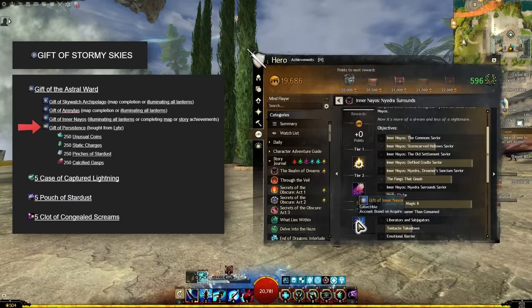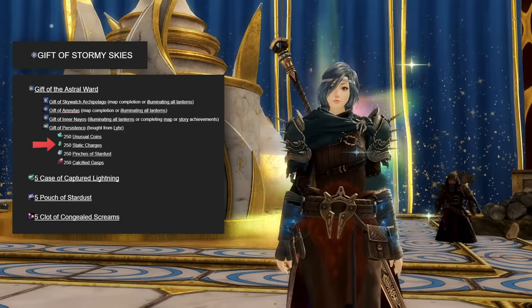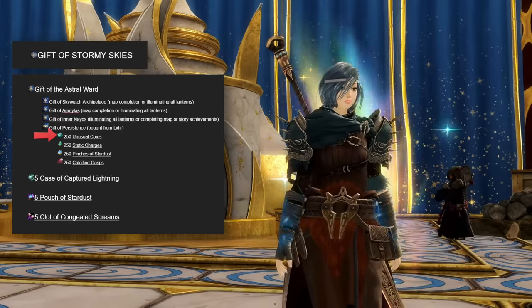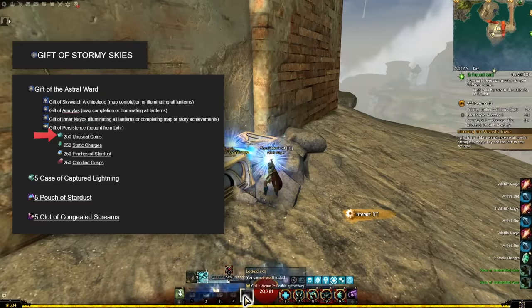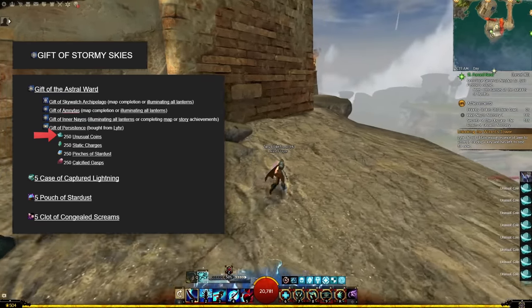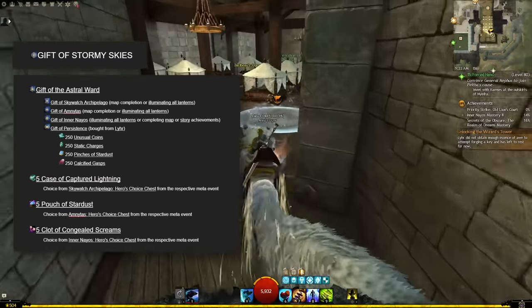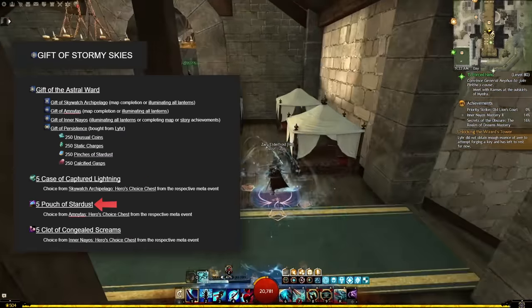The gift of persistence is purchased from Lear for a stack of each map's small currency: static charges, pinches of stardust and calcified gasps, as well as a stack of unusual coins. The unusual coins you get from opening greater and lesser arcane chests around the new maps, as well as from those shrine guardian puzzles where an invisible chest is revealed by completing a small task — usually just picking up a box and placing it somewhere or hitting something. You also need five of the big currency of each Secrets of the Obscure map: cases of captured lightning, pouches of stardust and clots of congealed screams.